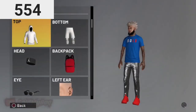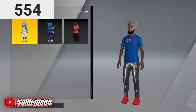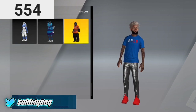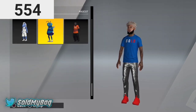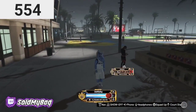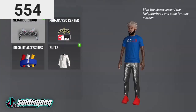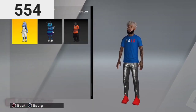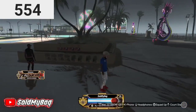Let me show y'all exactly what mascots I have in my inventory. I got the Mavericks, the Hornets, and the Suns mascot. I'm just gonna go ahead and put on the Mavericks — this is the mascot I have. I'm gonna take it back off since I've been wearing them for like a day straight.